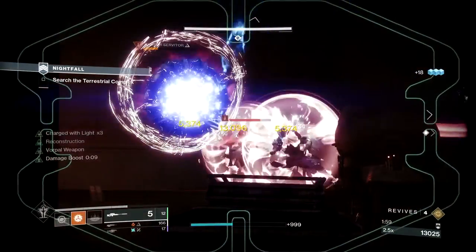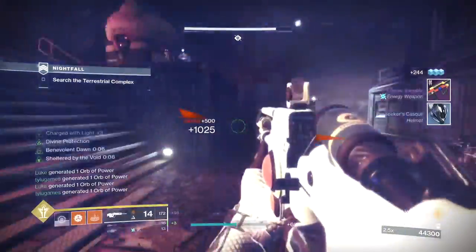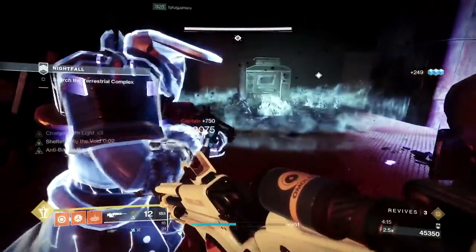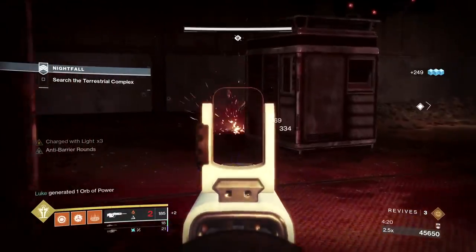If you can, start by taking out at least one of the barrier servitors as soon as possible. If you can't do that, then slow play the adds and watch out for the snipers. After a moment or two, Invisicunts will spawn, and I recommend dealing with them right away. Toss some Wither Horde shots into spawn areas and doorways along with a shot or two of Anarchy.